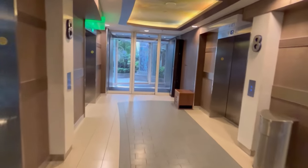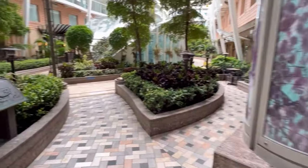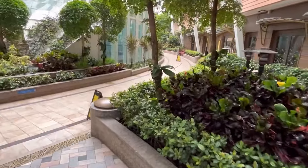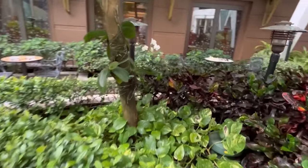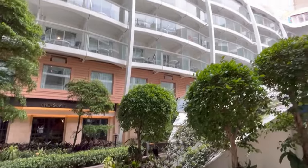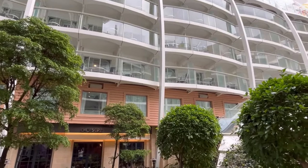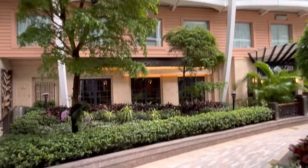Moving forward on deck eight, you reach one of the seven neighborhoods: Central Park. It features beautiful live vegetation tended by a horticulturist. There are crotons, orchids (though they struggle with salt air), and lush greenery. You have Central Park view cabins and Central Park balcony view staterooms here — these are called neighborhood balconies. The Boardwalk balconies are the other type of interior balcony views.